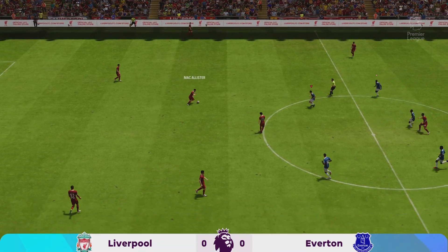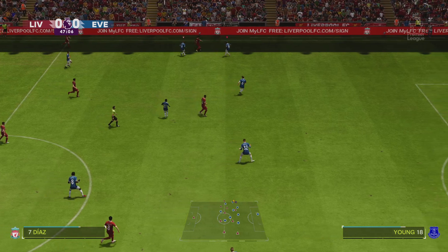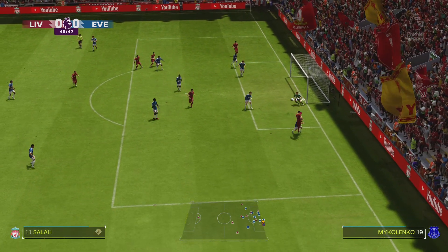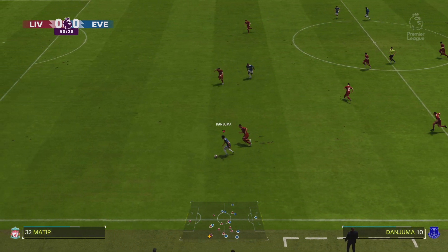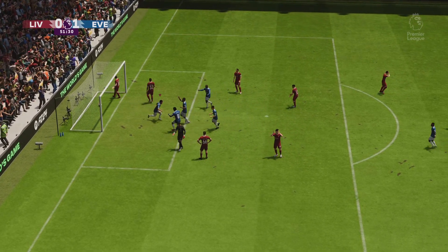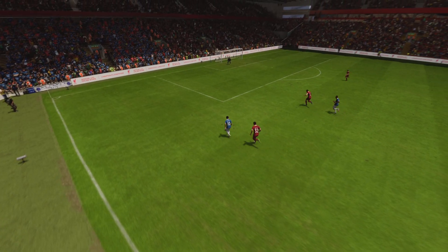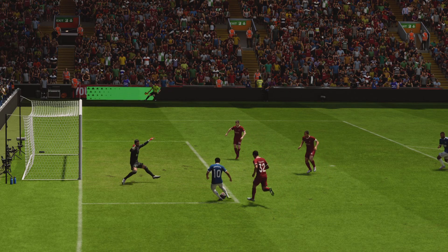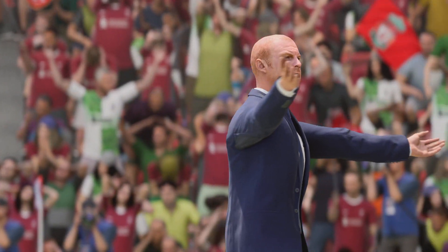And the battle has recommenced here at Anfield. Diaz — angled for Salah. Dealt with by the goalkeeper. Chance maybe to use their counter-attacking ability to good effect. Can they take advantage of the situation? In it goes! Everton draw first blood in the derby, and that has silenced the majority in here. This is counter-attacking football at its very best. Once he gets onto it, he just smashes it past the keeper with great technique. What an emphatic finish that is. That reaction says it all — that's such an important goal in this game.